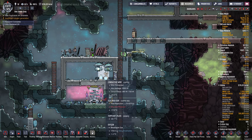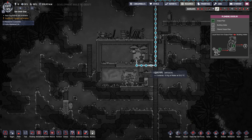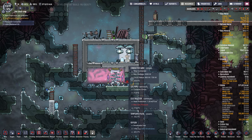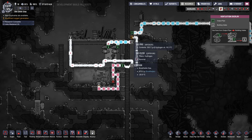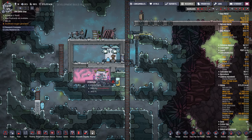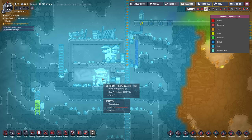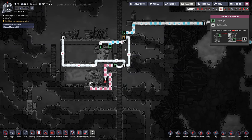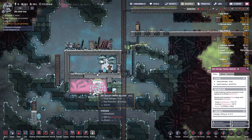I'll review this quickly. There's an electrolyzer fed by water from the hot water geyser up here, coming in at about 50 degrees. We've got two pumps to oversaturate it — one pump isn't enough, and even two still gets over-pressurized once in a while. In the gas overlay you can see it's sucking up the air, filtering out pure hydrogen, and sending it down here.